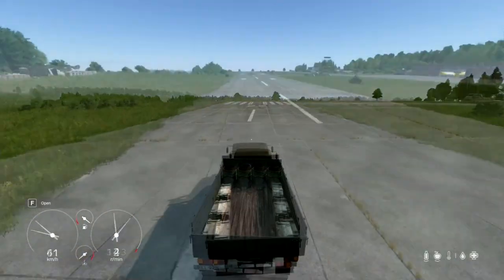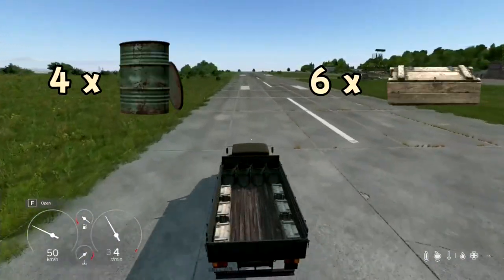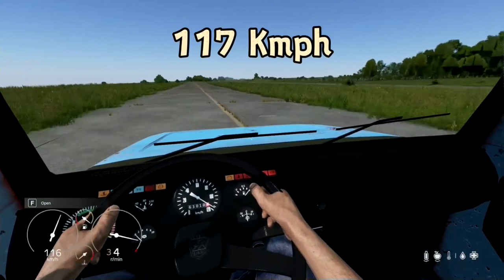This mod also includes four barrel slots and six wooden crate slots on the flatbed variant, giving you ample storage space. During speed tests, the truck reached up to speeds of 117 kilometers per hour on the circuit track.